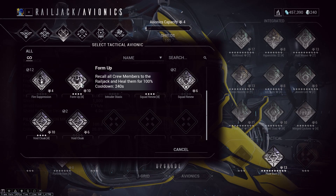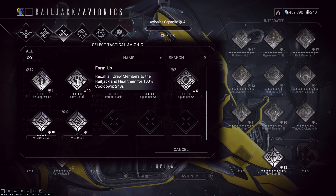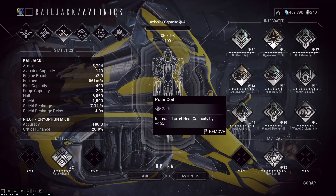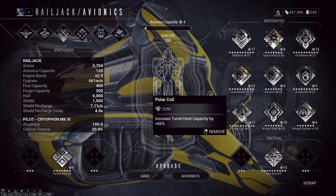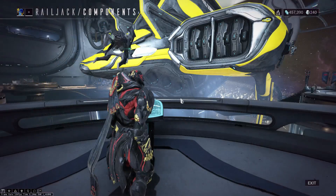Another tactical avionic that's pretty rare but also pretty cheap is Form Up. Form Up is basically an unstuck button you can apply to all your crew members from your Railjack. If your captain is stuck in the void because he entered a cruiser ship after the mission ended, someone can use Form Up from the pilot or turret seat and he's no longer stuck. Given how easy it is to get stuck somewhere in Railjack, this is super useful. I'm probably going to replace Polar Coil with Form Up.